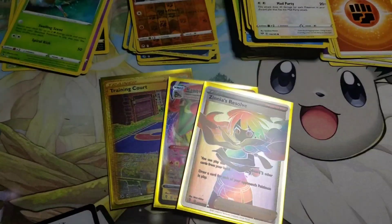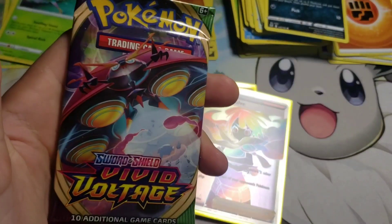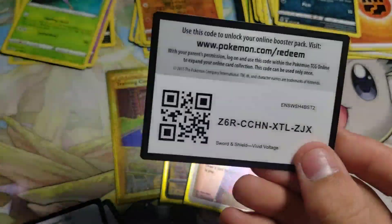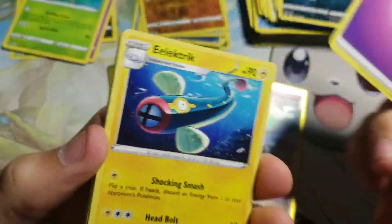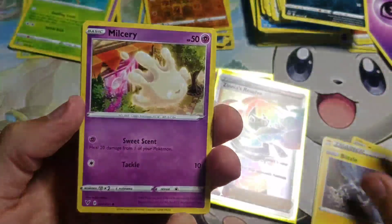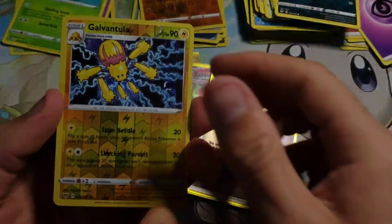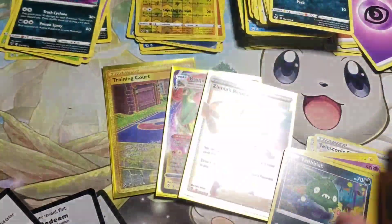We got a Mawile, Murkrow, reverse Ball Guy, and a non-holo Lilligant. That leaves us with one pack left — it's going to be Vivid Voltage. Of course, we can get the fat Pikachu — that's a possibility. Let's see if we can get anything out of this one. We got Electric, Charmeleon, Telescopic Sight, Blitzle, Milcery, Skiddo, Eevee, Trubbish, reverse Galvantula, and we're gonna end on a Garbodor non-holo for today.